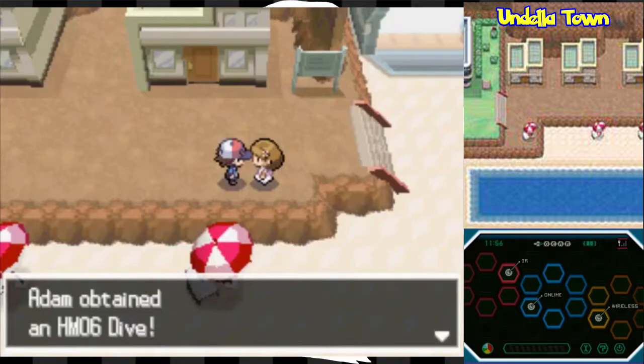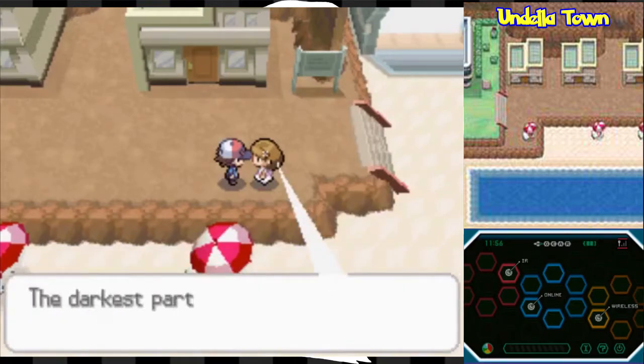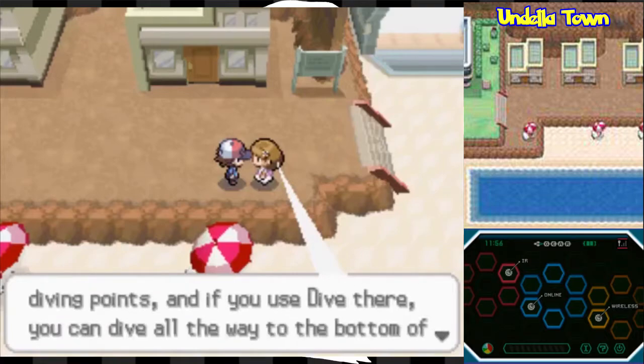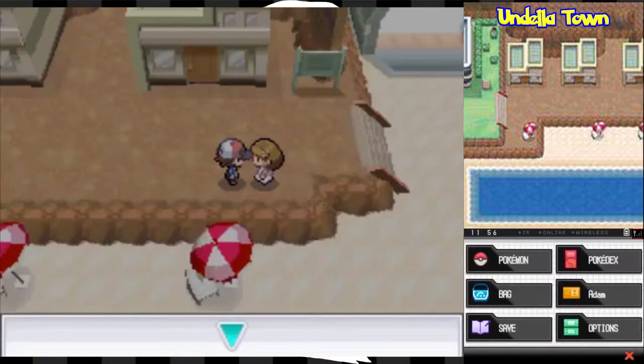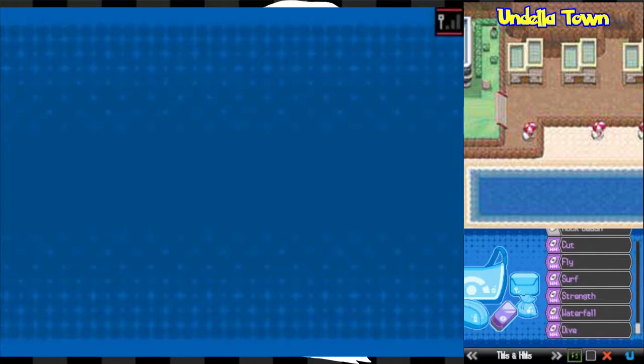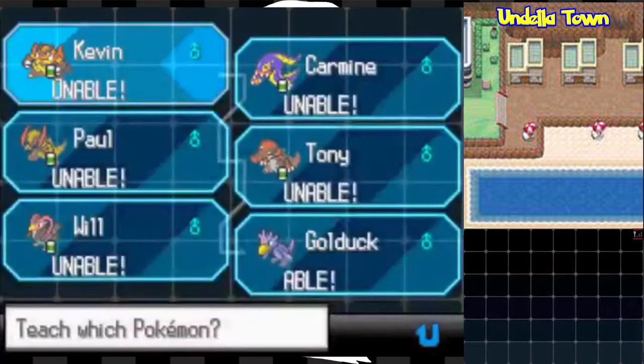The HM for Dive has finally returned after its absence in Diamond, Pearl, and Platinum — it's HM06. The darkest parts of the sea are called diving points, and if you use Dive there you can go all the way to the bottom. It's a two-turn move so it's not great for battle, but I'm going to teach it to this Golduck that I caught off screen.